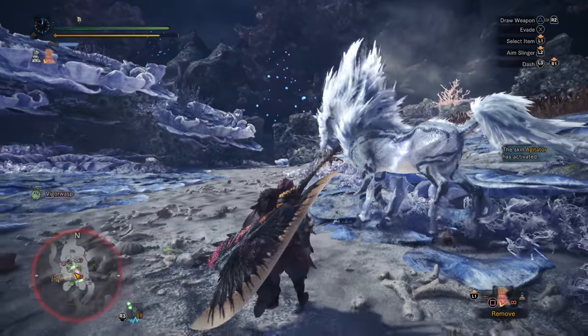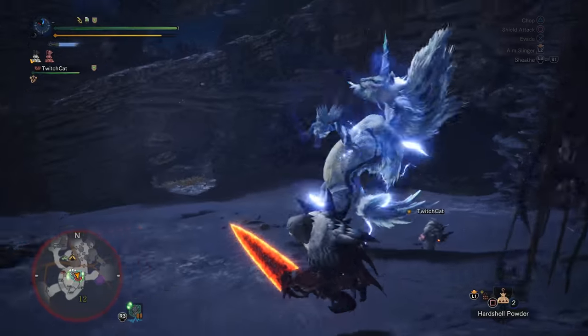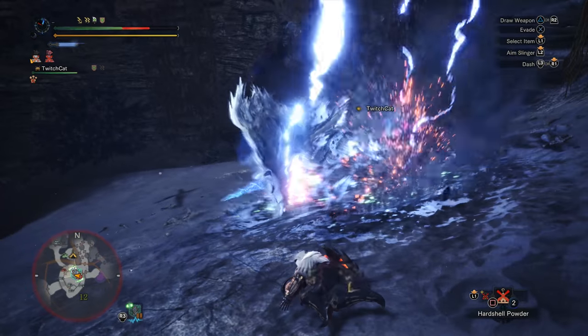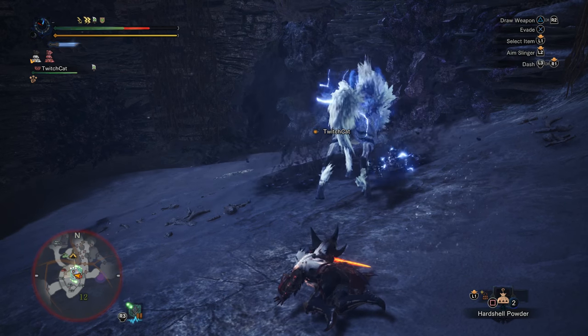Now for the bit that's really going to help you out against Kirin — we're going to talk about his attacks. We're going to separate them into two categories: his physical moves, which are actually relatively low power, and his electrical moves, which are incredibly powerful and need to be watched out for.